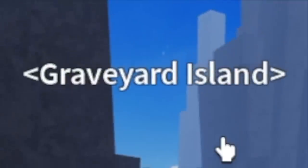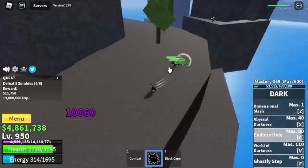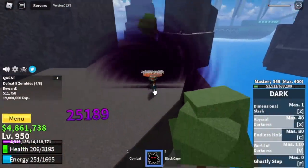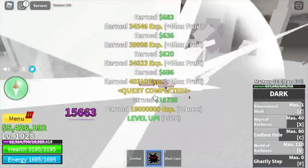Next up is the Graveyard Island — we're gonna start defeating the Zombies. Logia is not yet in effect, but C skill, X skill, V skill, and Z skill is enough to defeat them. Actually you don't even need the Z skill — they're so easy to defeat. Grind here until you reach level 1028.